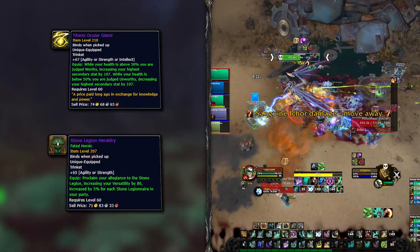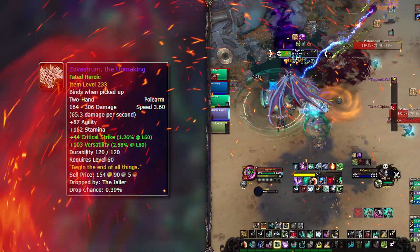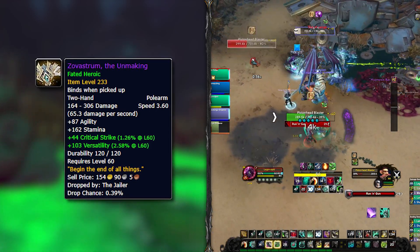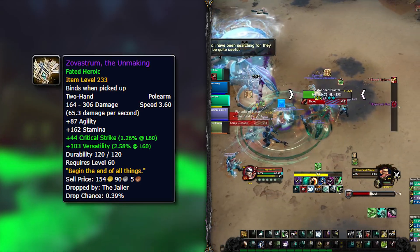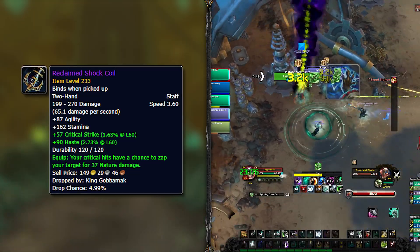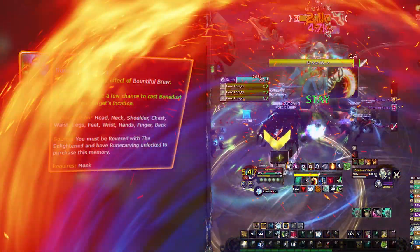If you are unsure, feel free to check Bloodmallet.com — they have already updated the sims with the new trinkets from new dungeons and fated raids. The best weapon to get with only one Dinar this season will be Zovastrom the Unmaking from the Jailer in the final raid. This time you don't have to kill it on Mythic — you just use one Dinar. It will have the highest item level you can find in a weapon and is a two-hander. Until you get Zovastrom, you can use the Reclaimed Shock Coil from the new Mechagon dungeon to zap your target for a little extra damage. Otherwise, just use any high item-level weapon you can get from the weekly vault.